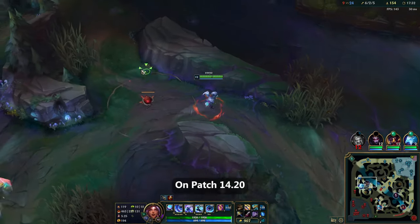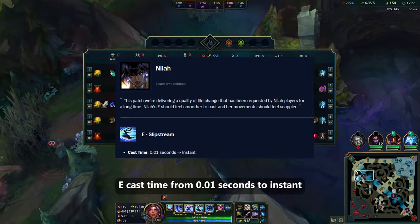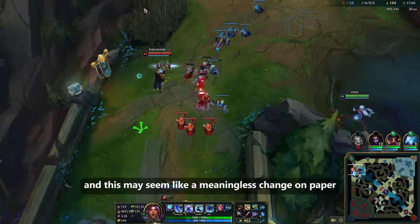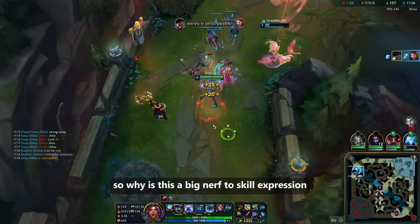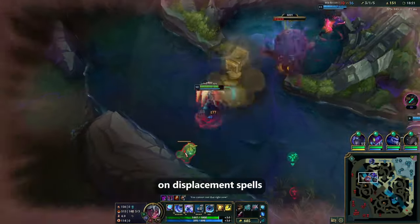On patch 14.20, the original plan was to buff Neela's E by reducing her E cast time from 0.01 seconds to instant. This may seem like a meaningless change on paper, but in actuality it is quite a big nerf to skill expression and a small buff to quality of life. This change removes her E buffer mechanics on displacement spells.